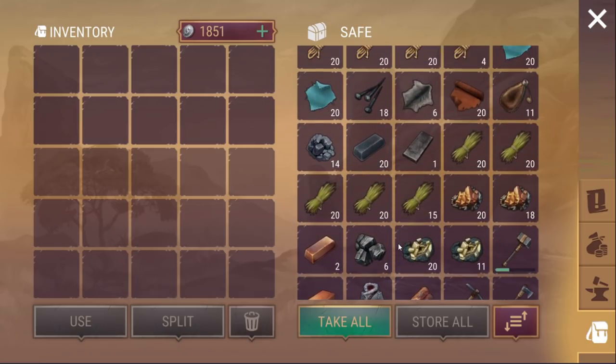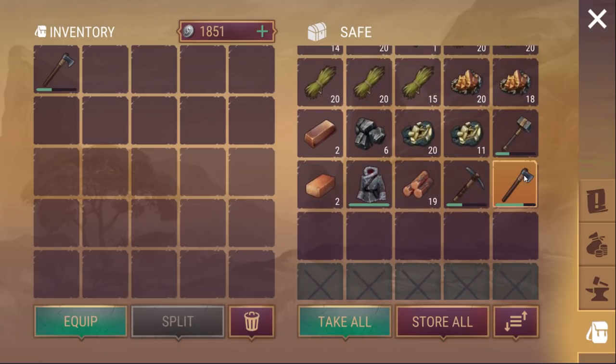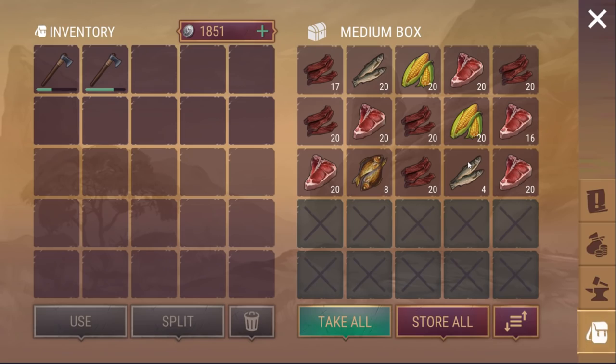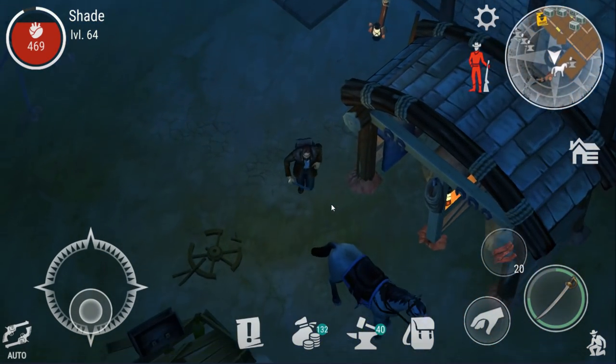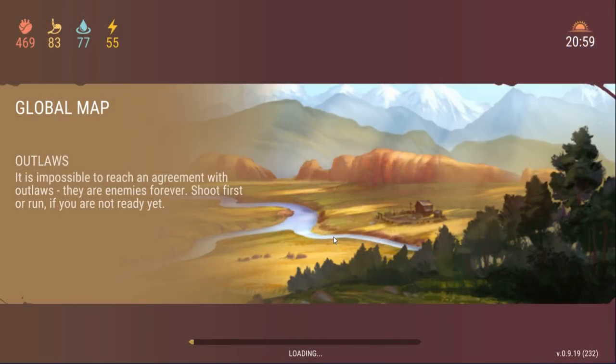Right now, if I can find some form of bandages — oh, we need to take an axe with us because we're going to the bandit camp. Have I not got any bandage things here? Looks like I've taken meat with me. Let's go. I might even — yeah, I probably should take the pulse because I don't know how much energy I've got.